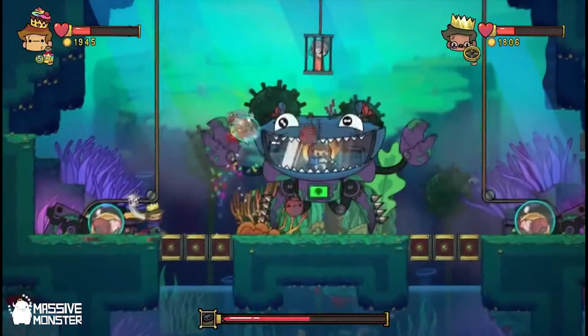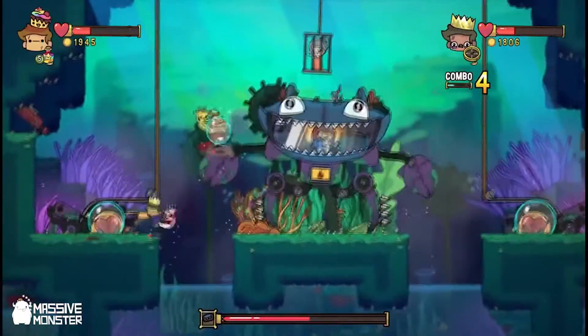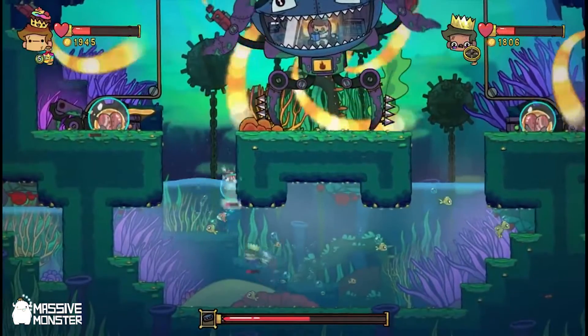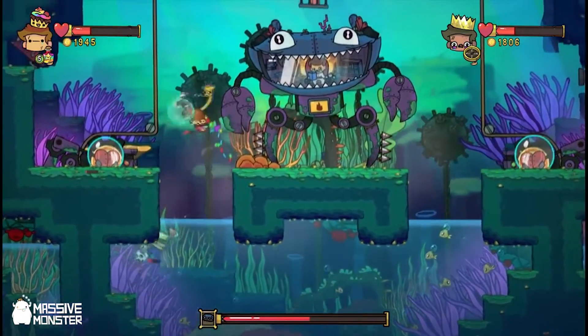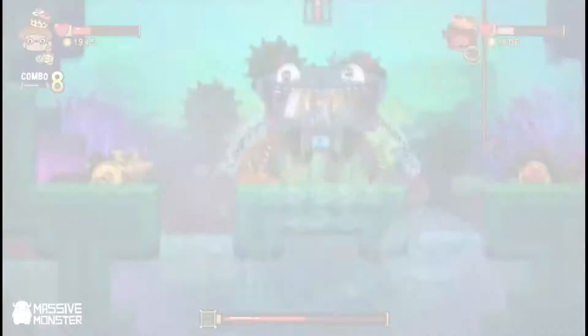It turned into a situation where you always had to be doing something. The problem with this boss originally was that sometimes you could just wait around and not really have to do anything. So we made it so there was always something after you. That's what layers of danger is, and it adds so much.